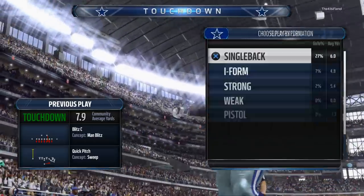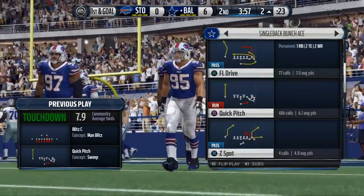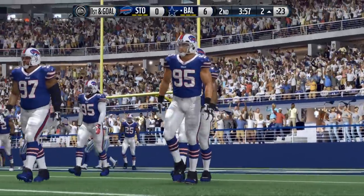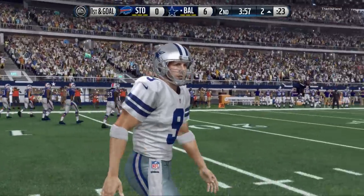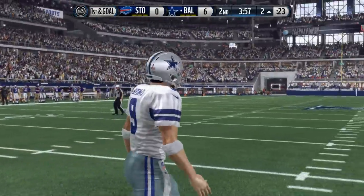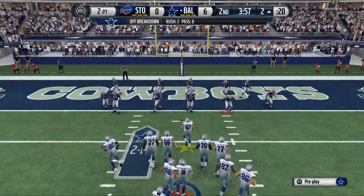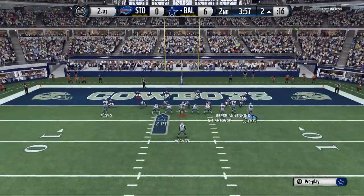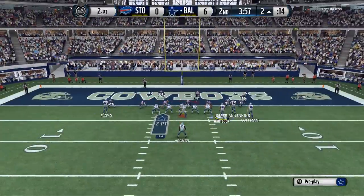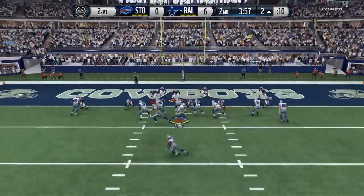We're still going to cover the base — the core of what we do. That's the bunch ace, that's the snugs. Those are the core power plays we have, and they're still there. But the cool part is it's going to expand, and you're going to be able to run split close, doubles, bunch, ace offset as you saw Shred come out in earlier, and some of the things we're going to be doing from that formation.